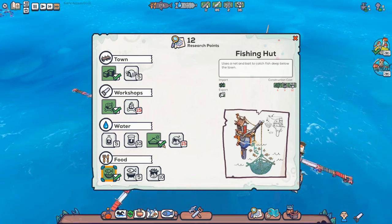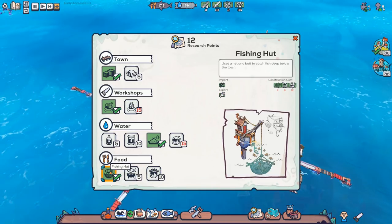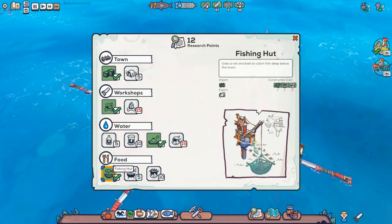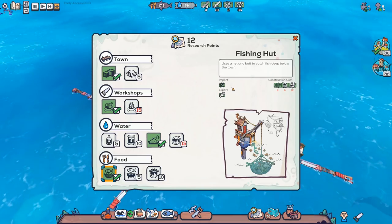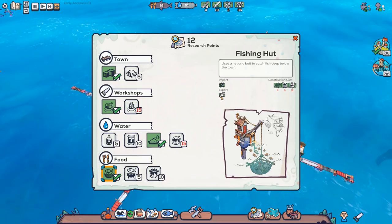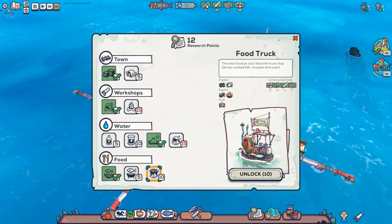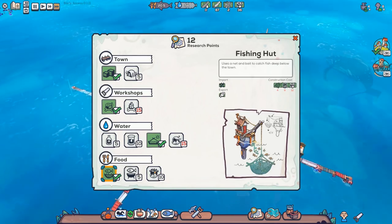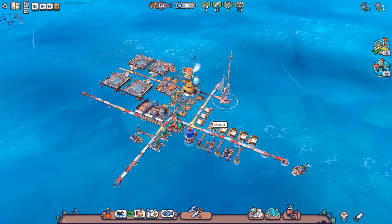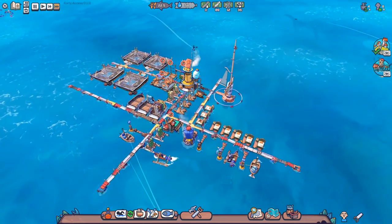The food truck turns nibble fish into cooked fish, while the fishing hut takes raw seaweed and turns it into nibble fish. So the fishing hut and the food truck seem to be the only things that use seaweed. The advantage of the fishing hut is that it's passive and doesn't take any fuel, unlike the food truck. But you'd still have to cook the fish, which requires firewood. I haven't done the maths on which is better - quite frankly we ain't got time for that.